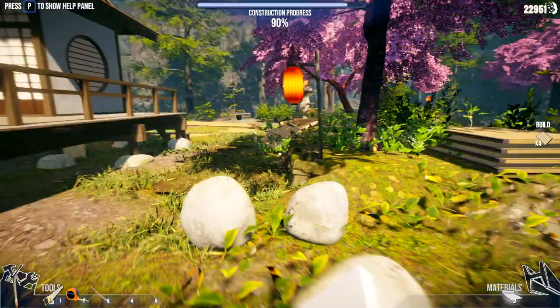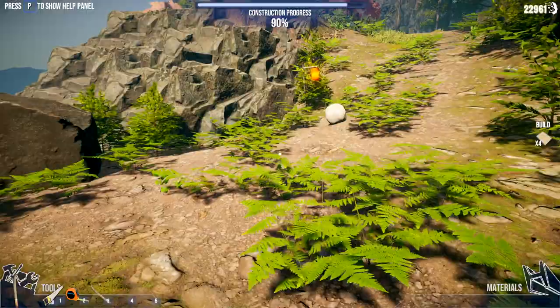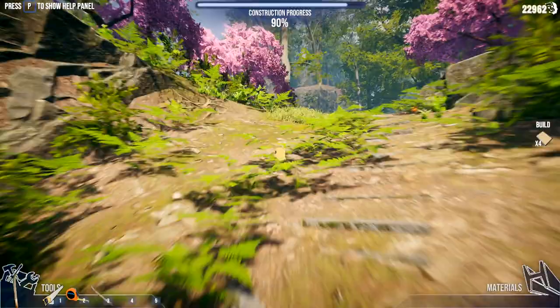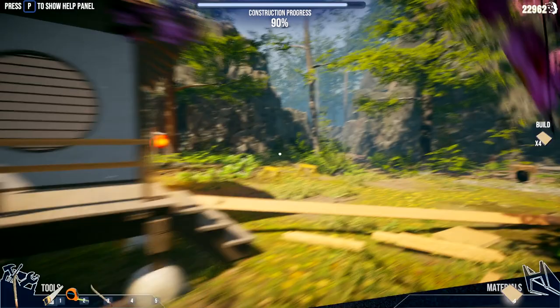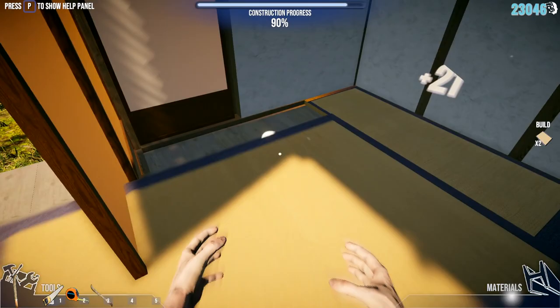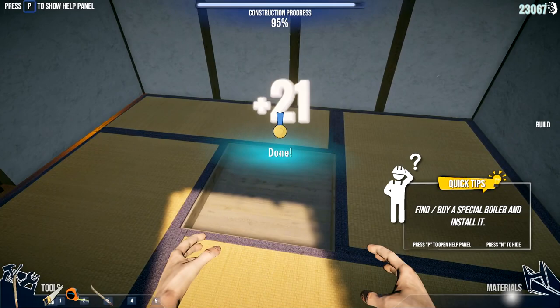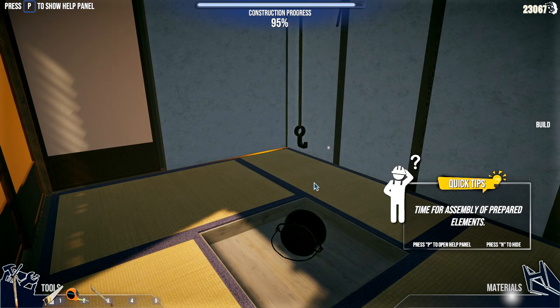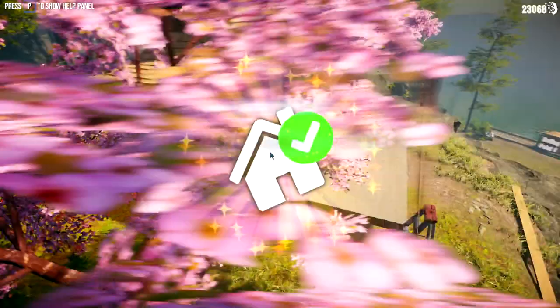That looks absolutely friggin stunning. Those are the floor pieces - I did that and throw these rocks in there too. I don't think I need more rocks, those were for foundations. Boom boom boom - the floor pieces, right, this is it! I did a little check - figured it was for something.